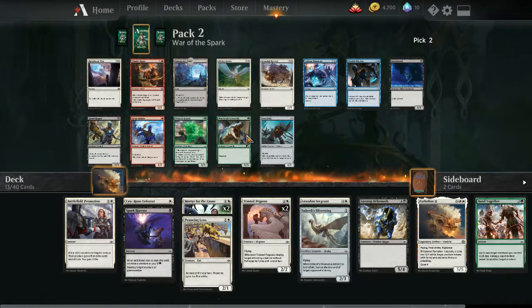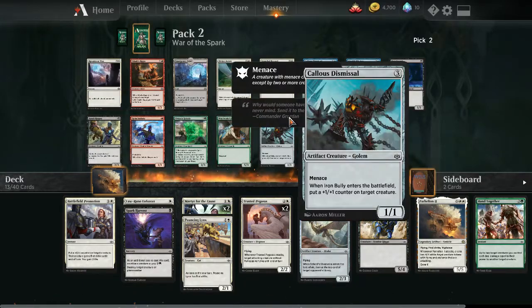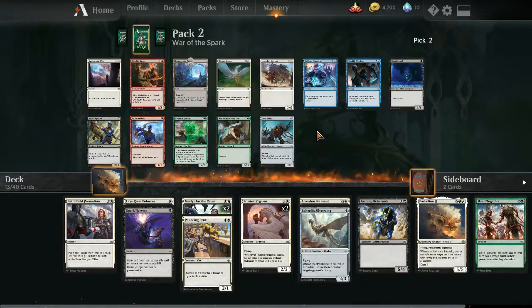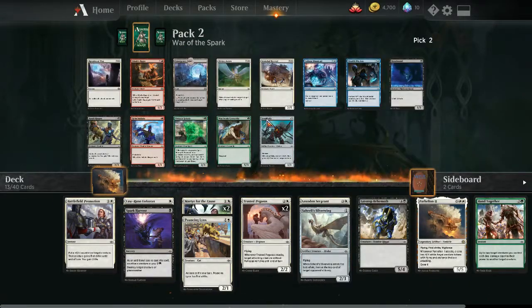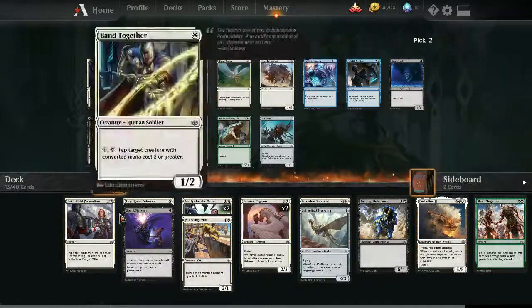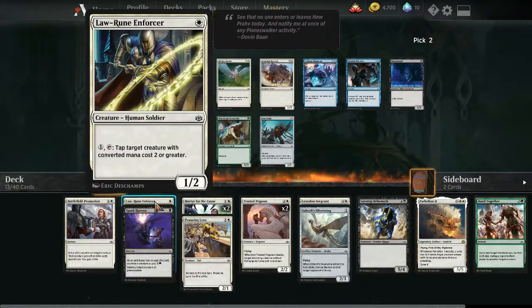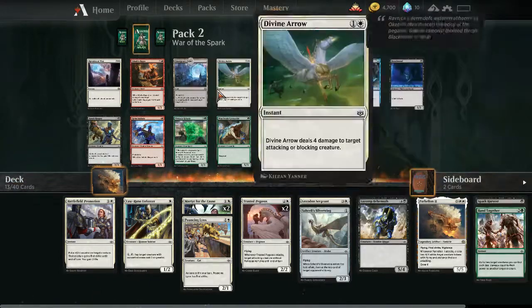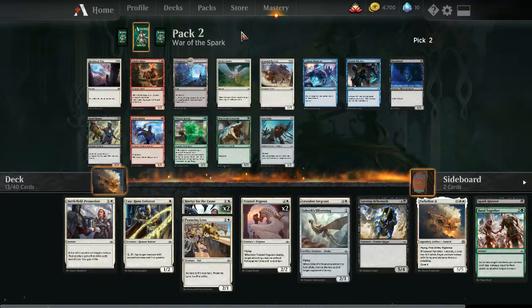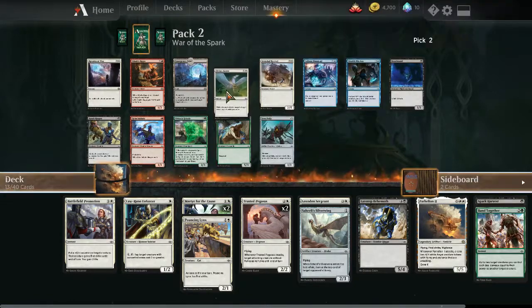Next pick: Tibalt Rager is an excellent two-drop in red. Divine Arrow is nice interaction in white. Calcite Snapper is an excellent interaction spell in blue but we didn't pick up any blue cards. Spark Reverse is fine but better in a sacrifice-heavy deck. Iron Bully can put counters on things. The choice here is just Divine Arrow — we currently don't have any interaction in white besides Law Rune Enforcer and we don't know our second color yet. Let's take the first Divine Arrow as a nice way to deal with blockers or attackers.